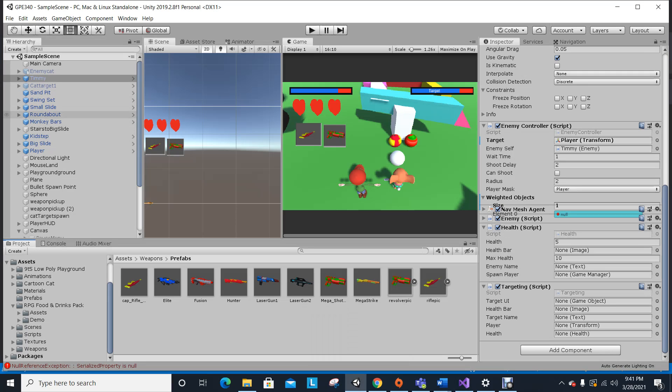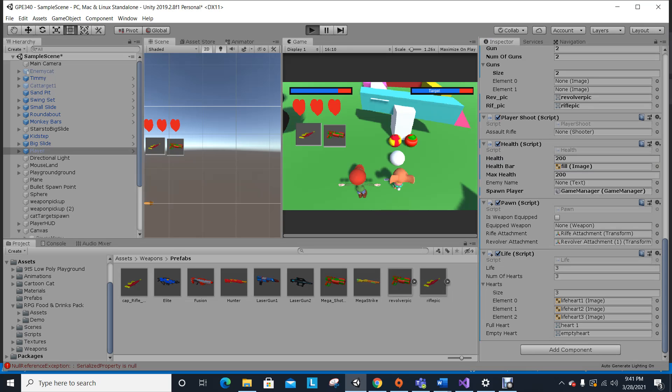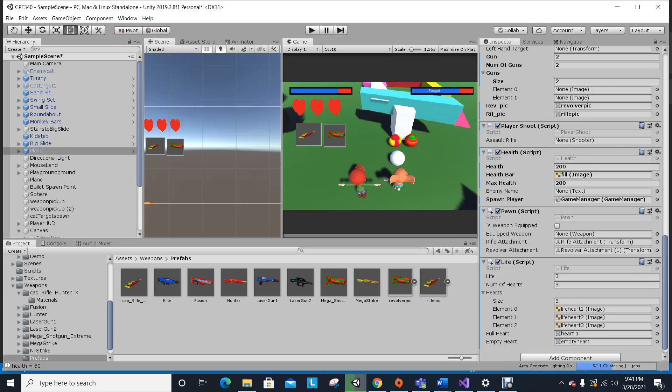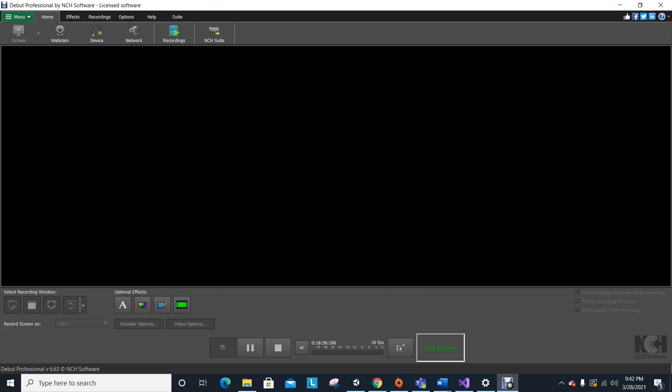You can also mess with the health values inside the inspector. If I go to my player, he has hardly any health when the game starts — I did that on purpose. Technically maximum health is 100 and health is set to 10, but if I change it and play, I'll never die. The bar turns blue and I only lost a couple points. Game designers could give the player more or less health, and the same goes for Timmy and all the targets. That's it — I'll upload this and hopefully my sound works this time. Thanks, goodbye!